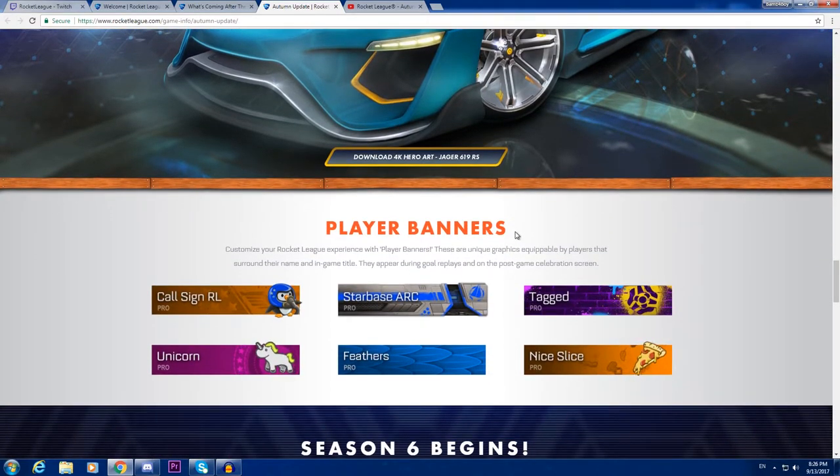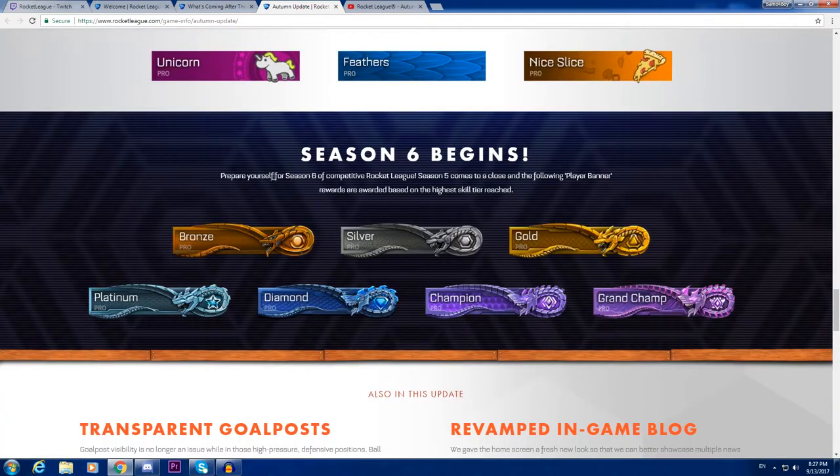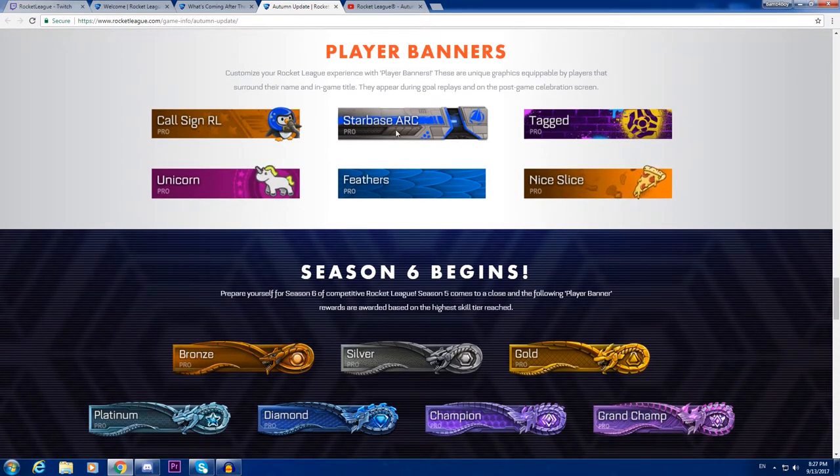Of course we got the banners. There are maybe 30 of them out of 90 new items total. The season rewards include banners — there's a unicorn banner, a feather one, and one that reminds me of a community black market decal from LlamaSir's video. There's also a really cool tag banner.